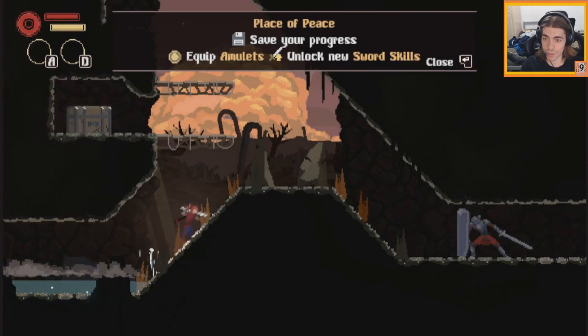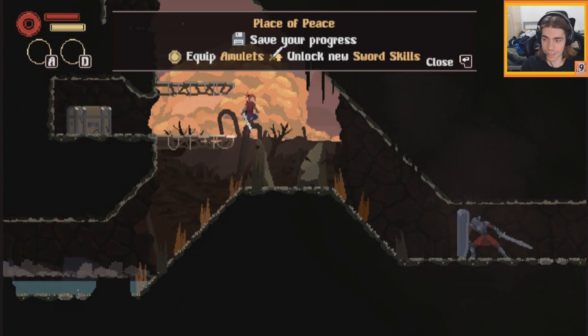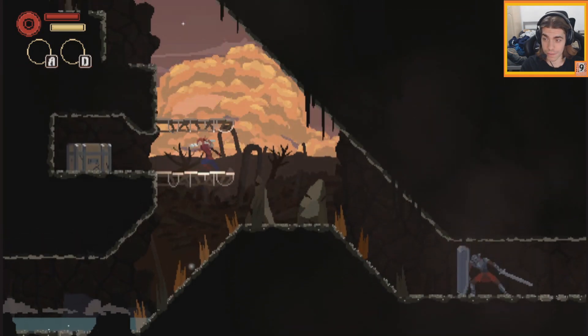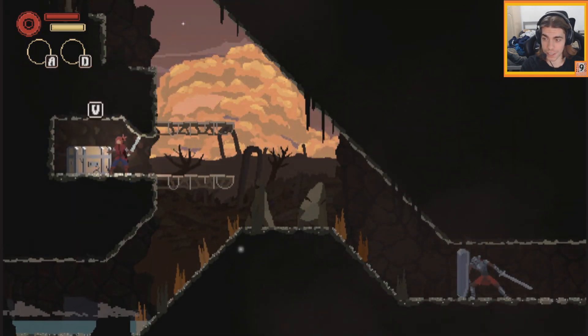Grabbing all the coins and onward we go. That guy looks slightly meaner. Red energy points - rank enemies several times without taking damage to get red energy points, adding an extra amount of energy points. So it rewards you for playing well essentially.